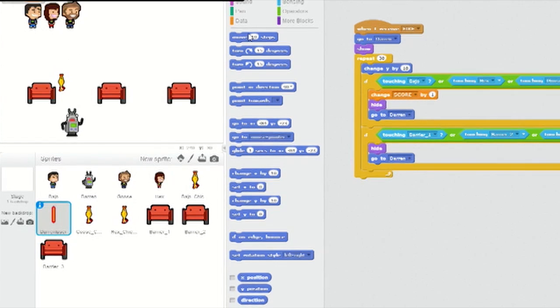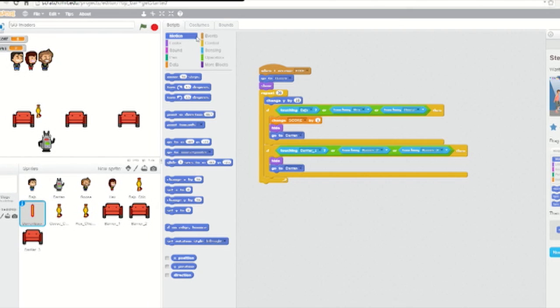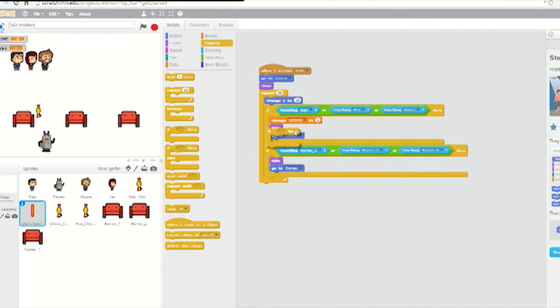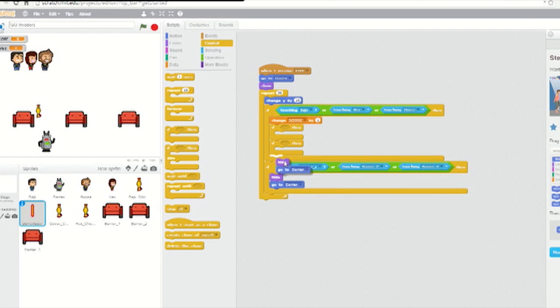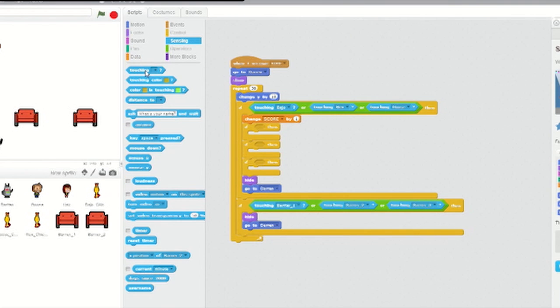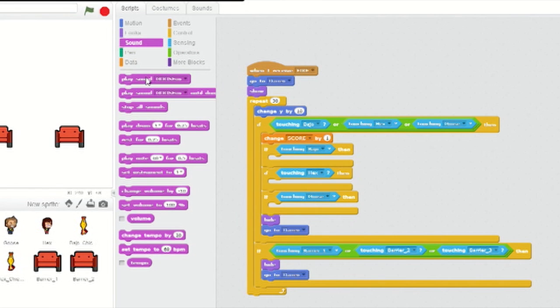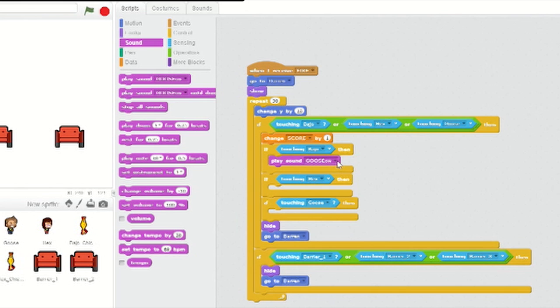Now that you've got those, open up Scratch. Today we'll put the finishing touches on the game, including sounds. First, select the DARREN laser sprite and click on the Sounds tab. Click on Upload Sound From File and upload the Bajo Owl sound, then use the same method to upload the Hex Owl and Goose Owl sounds. Select the Scripts tab and place three new if-then loops inside the first if-then loop, just below the block that increases the score by one. From Sensing, add three touching blocks — one in each if-loop — and assign them to Bajo, Hex, and Goose. Then from Sounds, insert Play Sound Bajo, Play Sound Hex, and Play Sound Goose, each one in its appropriate if-loop.